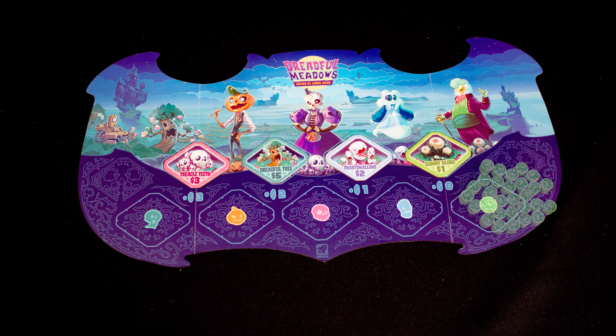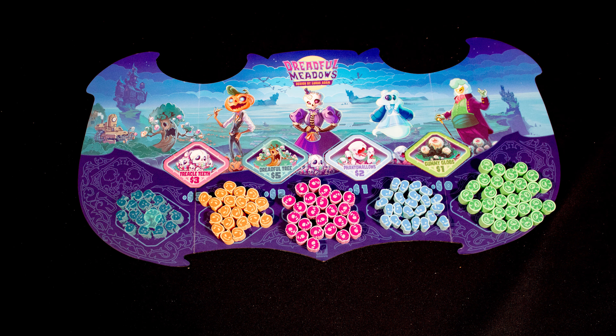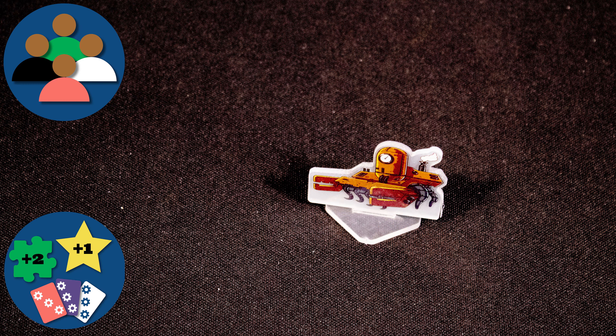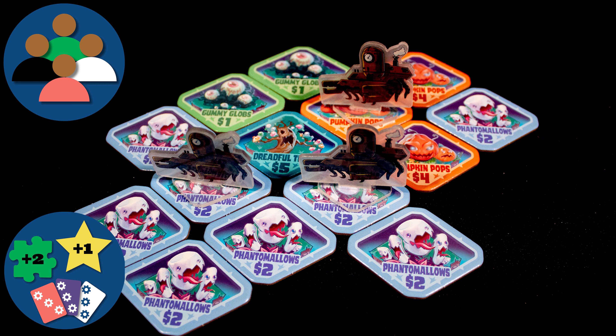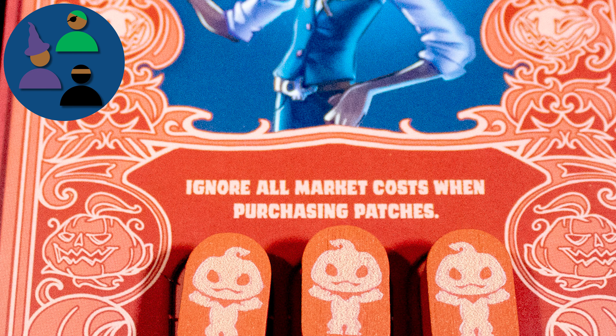You are a confectioner in Candy Country and the great harvest competition is on. Can you grow the best candy, take over the most land, and brew the most mouth-watering candy concoctions? The game ends when either the bag runs out of tiles, there are no more concoction cards, or only one harvester remains. Play one more round then go to scoring, with the winner being the player with the most points.